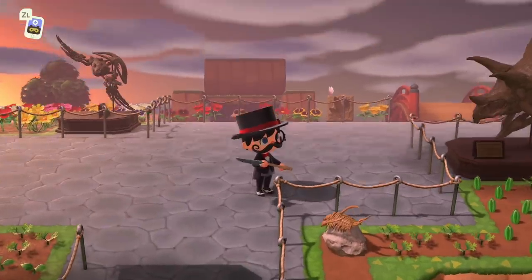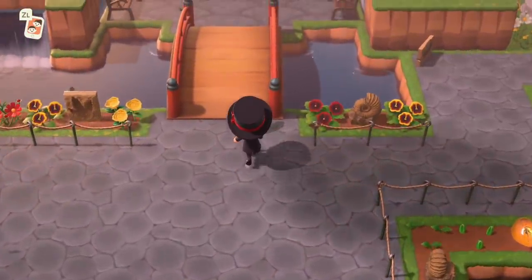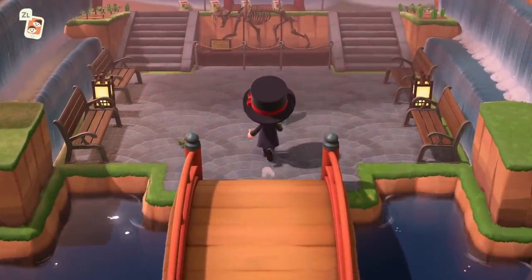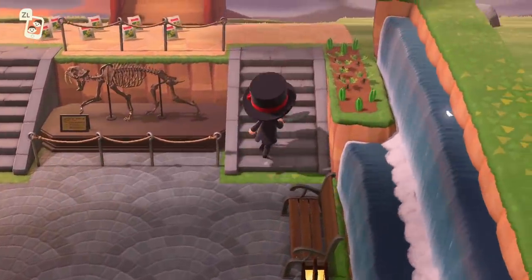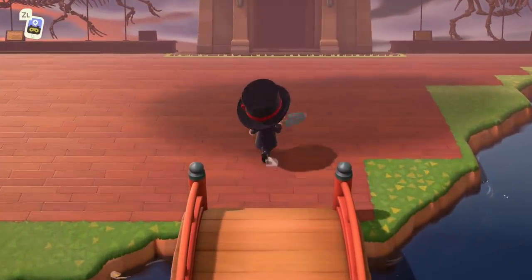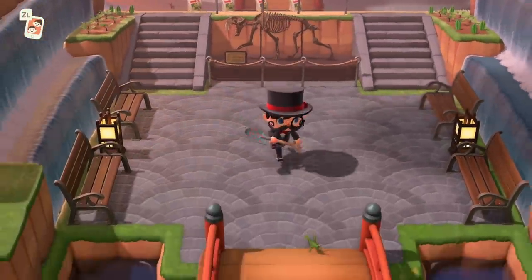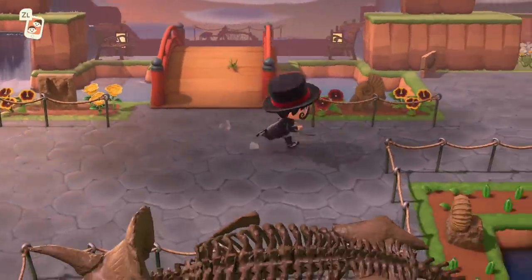We're going to finish our outdoor museum area slash park. We've got a lot of stuff that we still need to do to it, but we did get quite a bit done in the stream two streams earlier. And we're really going to make this pretty. This might finally tip us over the edge to a five-star island. But I do hope you all enjoyed today's episode.